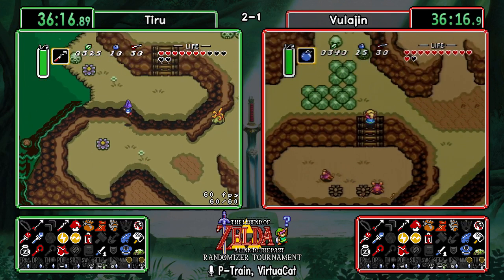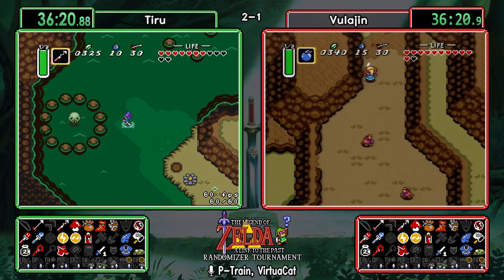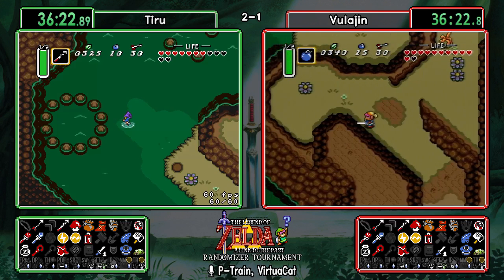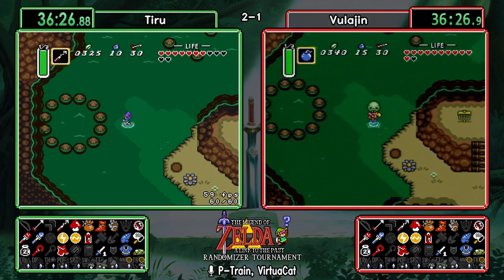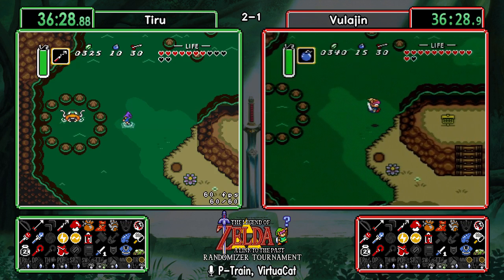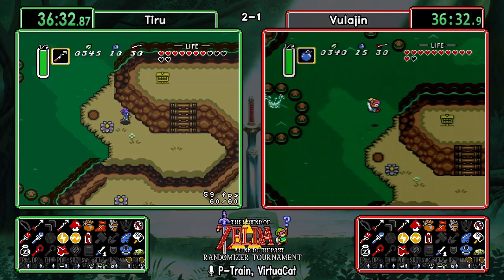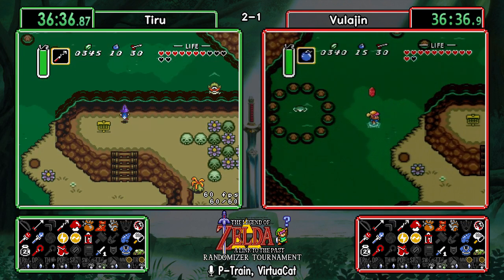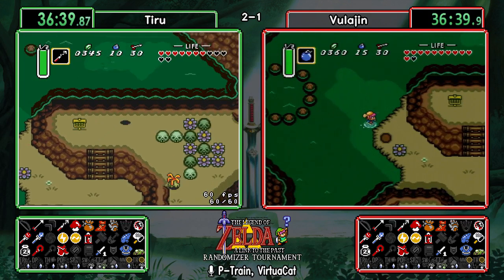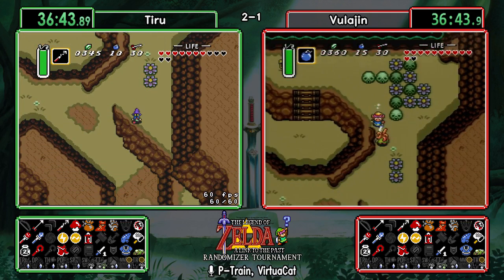They only needed probably 50 rupees for Zora — Tiru had actually hit that Zora room but we could be seeing a completely different game right now. Catfish is just a big 20 rupees. Good bump Vula. Having a little difficulty with spin speed there.